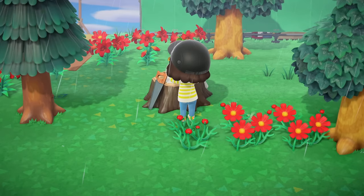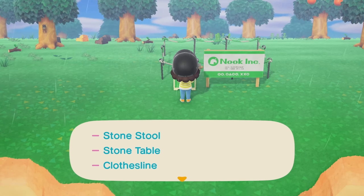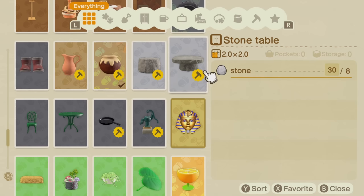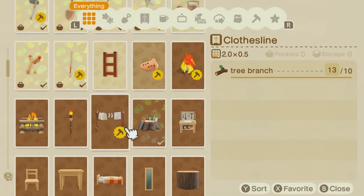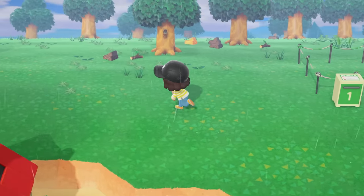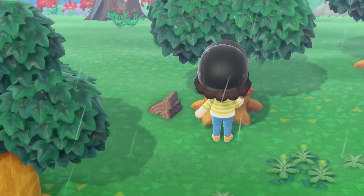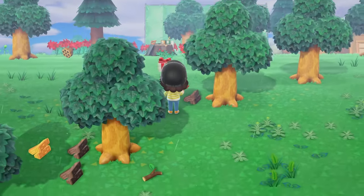Those interior items are finished. For the exterior we need a stone stool, stone table, and a clothesline. I have enough stone for those and everything for a clothesline — easy peasy. Oh, there's a balloon! Stop shaking the tree! Please give me the balloon.